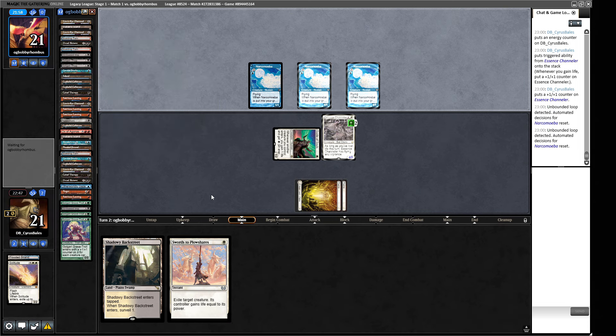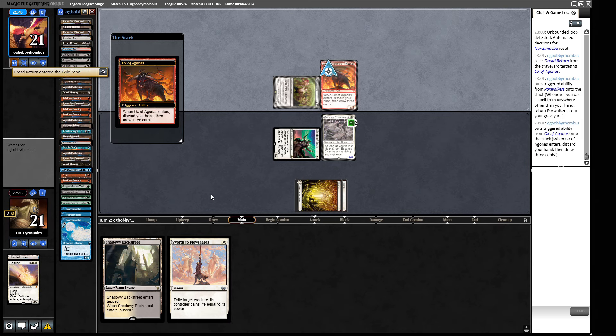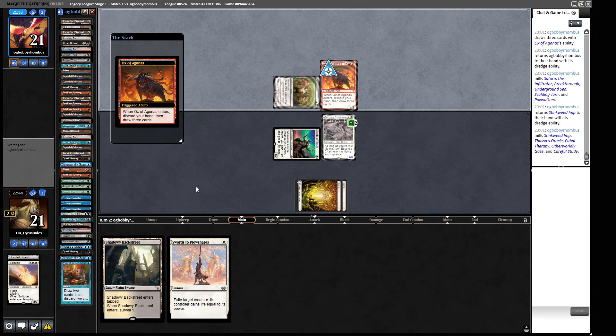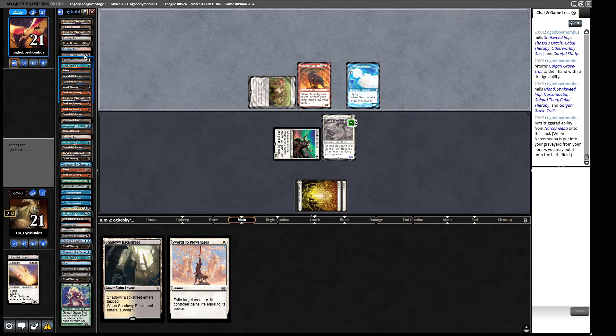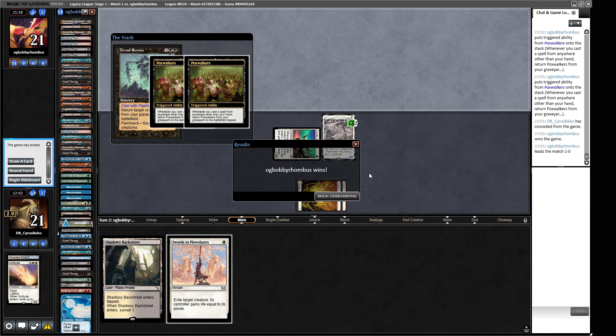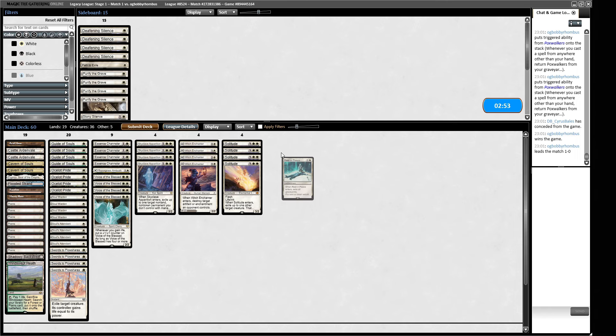They can just put this Ox of Agonas into play and try to dredge their way through the other Bridge from Below. The Pox Walkers come back, the Dread Return gets back the Ox - and we might be able to beat what our opponent does here. Oh, they do have a Satori. Anantastor's Oracle and a Narcomoeba - no cards left, no library. They've got a second Dread Return, so they can fire this in to get the Taster's Oracle back, and that is the game. Like I said, combo is going to be a bit of a tricky one for us.